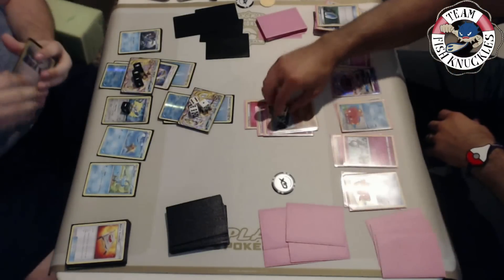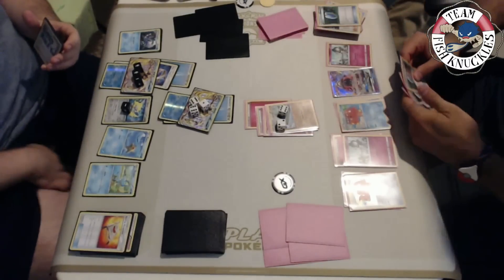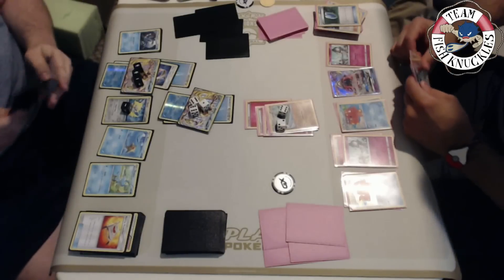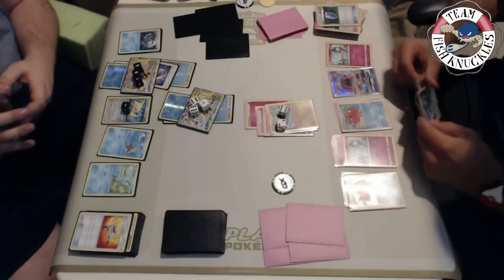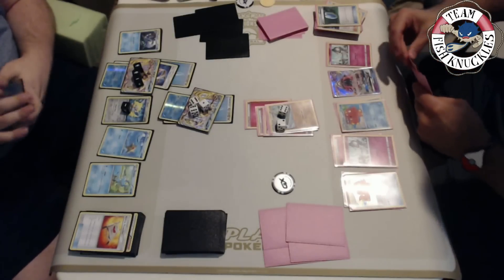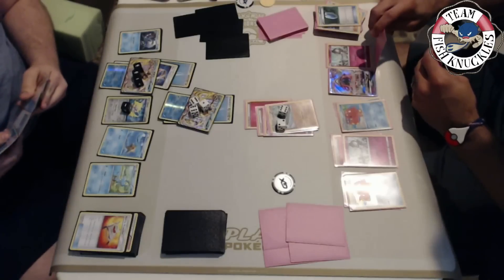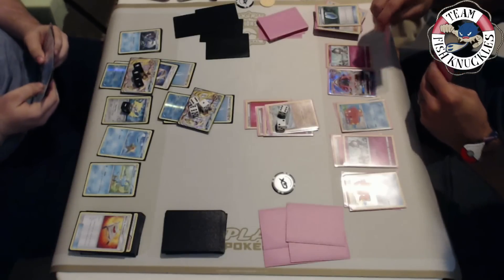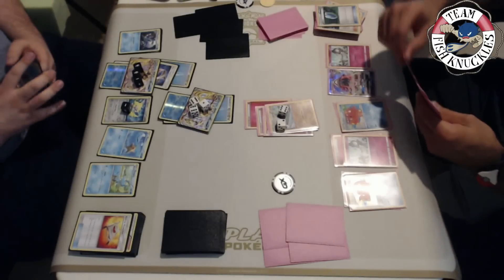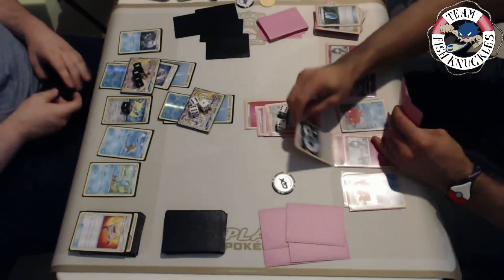We see the Stretcher getting a Frogadier back into hand. We put that on the bench. We put an energy attachment on the bench Greninja Break and do another Shadow Stitching for 60. This Greninja Break will fall and it's up to Vlad to find a Rare Candy Gardevoir. He's got a VS Seeker, a DCE. One thing he could be doing is powering up Tapu Lele to try to swing, but that's a GX knockout - not what Vlad wants since it would give up two prize cards.